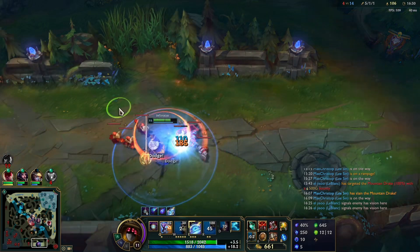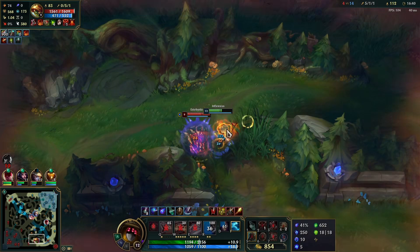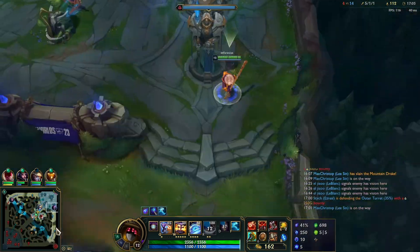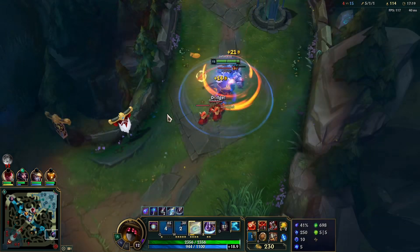I immediately shove the wave to crash it into their tower. There's a Rammus in the bush, so I just hit him and run away with Phase Rush, because I don't know if he has friends. We see Jayce, so he was on his way. After recalling, I immediately run bot lane again to catch that wave and shove the next one.